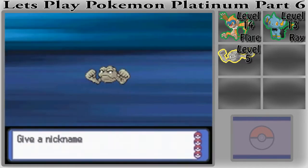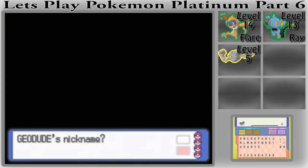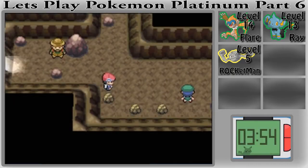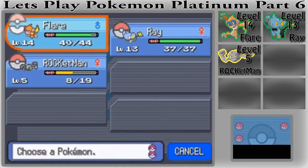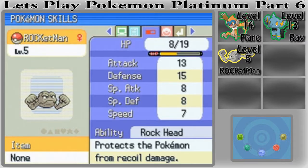I'm still trying to think of a name... oh my gosh, I just got the corniest name pop into my head. Rock... Rocket Man! Yeah, haha. Well there we go — we have Rocket Man. He's a Quirky nature. Rock Head — protects the Pokémon from recoil damage from moves like Take Down, Flare Blitz, Double Edge, and stuff like that.